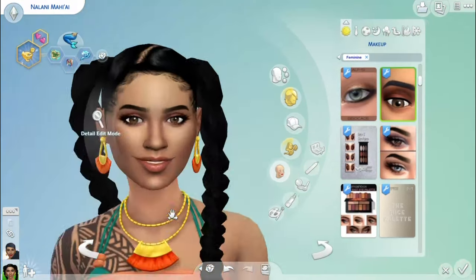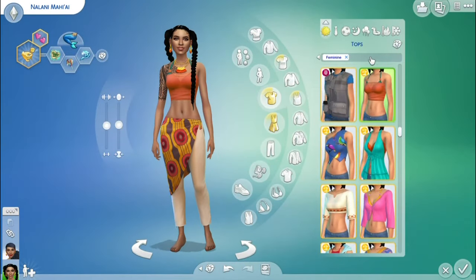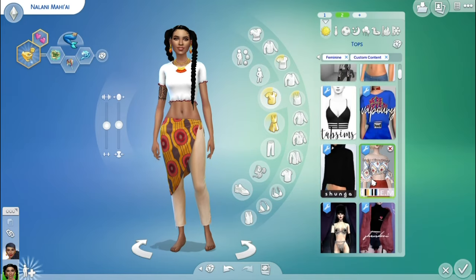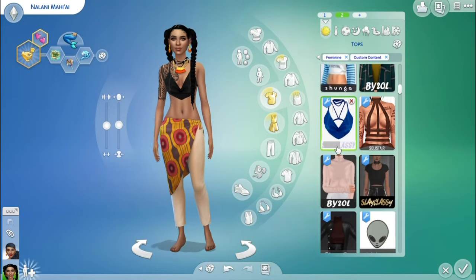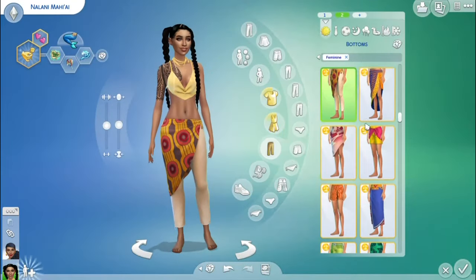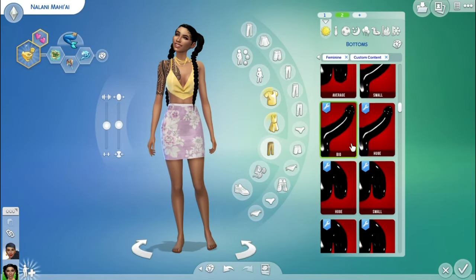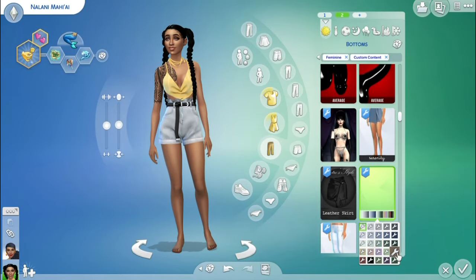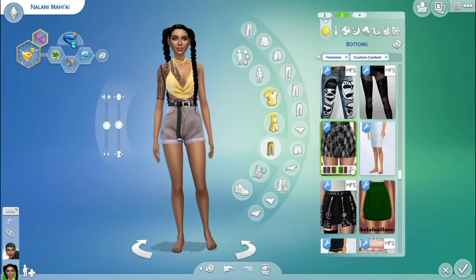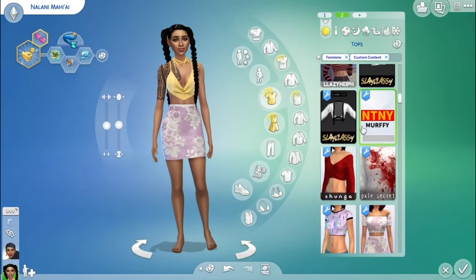Here I am still trying to decide desperately on a hairstyle. I was about to settle for those two ponytails and I was like, no, that looks weird — why would she have two ponytails? I also went CC shopping for Naylani and found some really cute clothes. Those shorts and the long skirt you're gonna see a little bit later are from a Korean blog.